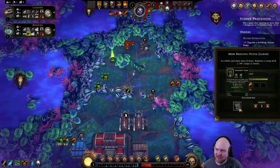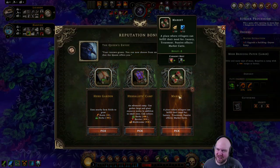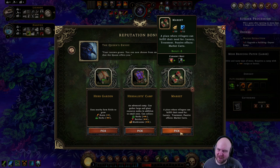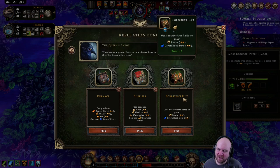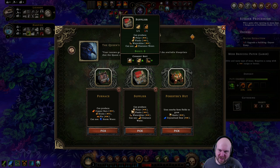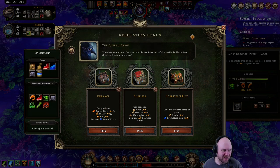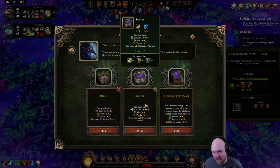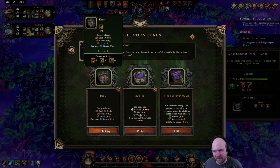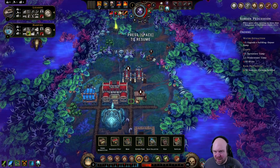This is Herbalist Guard? No, that's Forger's Camp. So the market might be what we want because harpies love markets. Furnace or Supplier or Forester's Hut? I'm thinking Supplier. There's an argument for Furnace — just kidding, there's no copper on this map, there's no argument for Furnace. Kiln — definitely the Kiln. So we just need some brick.